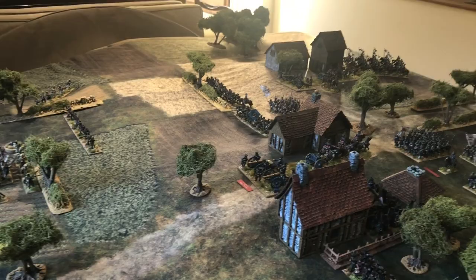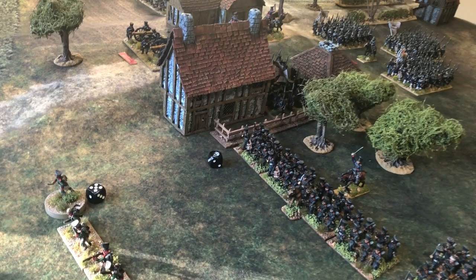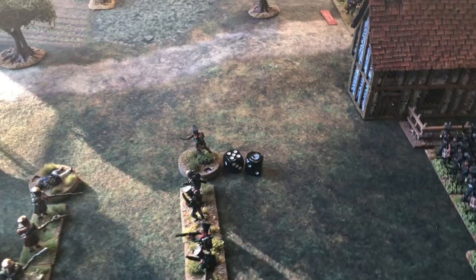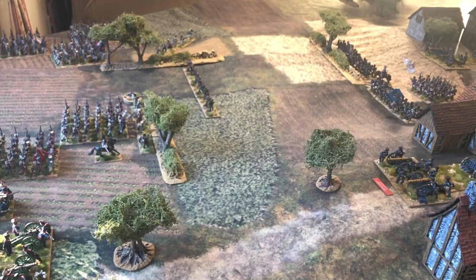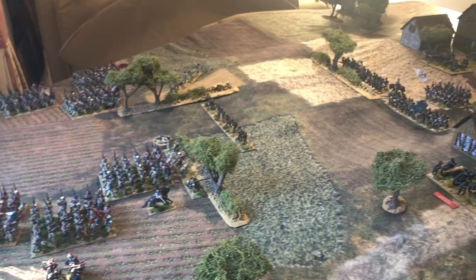A good result for the Prussians from their first artillery shot. The second Prussian battery fires at long range at a flanking French battalion, rolling an 11 — two casualties and a discipline test. The French conscripts are in column, which negates the morale penalty; they roll a ten and are fine. Prussian skirmish fire caused a couple of casualties on one screen on the far side. The French regulars now have infantry assault in place.